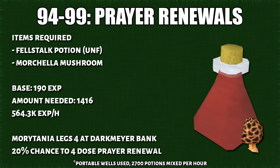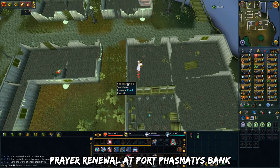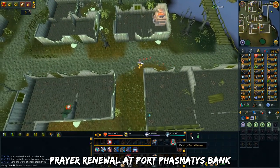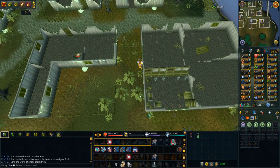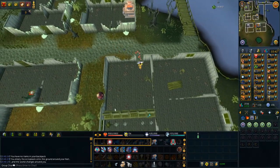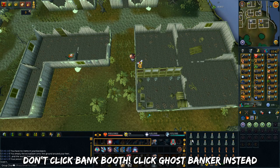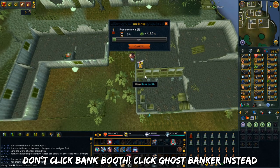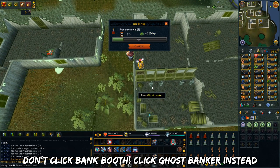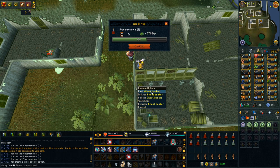You'll get 564k XP per hour from doing prayer renewals. Because in Morytania there's no bank chest, here is how you take advantage of both portable well and Morytania Tasks 4. You want to start at the Port Phasmatys bank. Stand north of the plant just right outside the bank, then place the well. Afterwards, go back inside the bank and align yourself towards the closed bank booth nearby. In order to use the banker, don't click the bank booth — instead, click the ghost banker. This way you do not move at all. When you quickly load the preset, just press the escape key immediately afterwards. As you can see, I'm actually getting the well bonus.